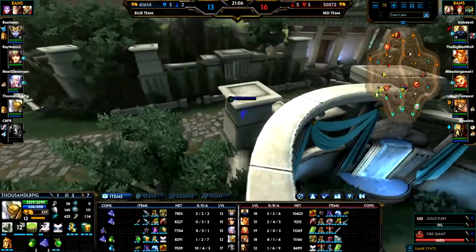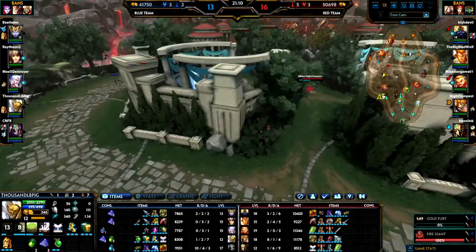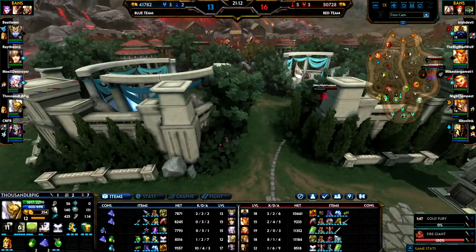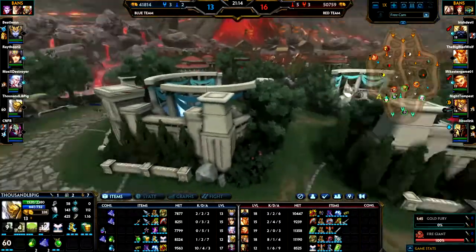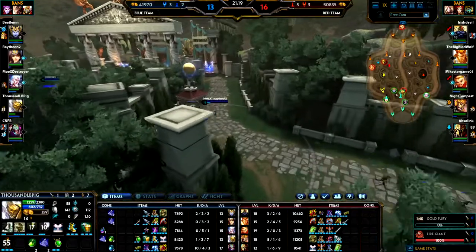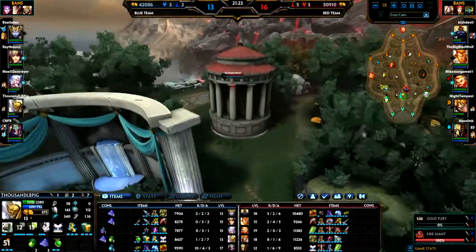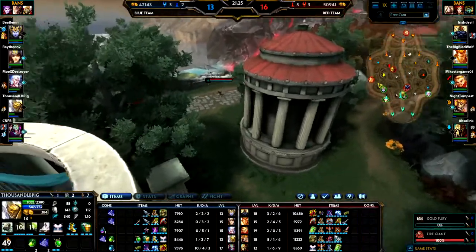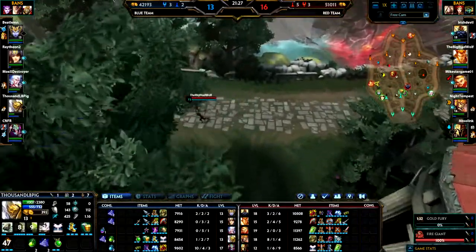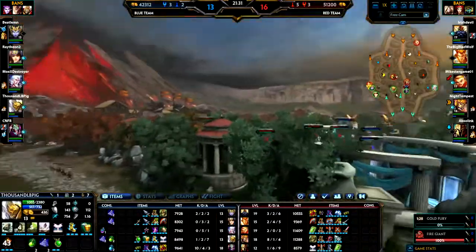We'll talk about the duo lane. We had a Neith and I was Geb of course. We didn't do too well because they were warding a lot — Apollo was warding a lot — and I love a scared carry. Our carry wasn't scared but theirs was because they used a lot of wards. They don't have any up at the moment but they actually put up two wards each at the start of the game. I find that really rare.